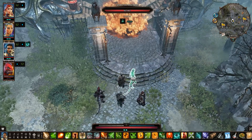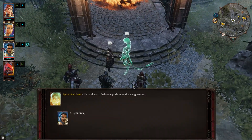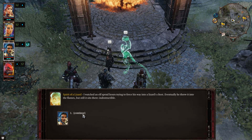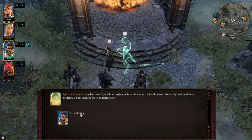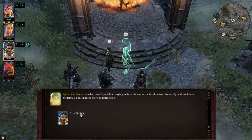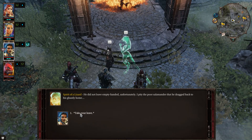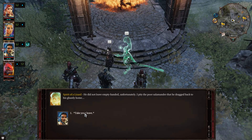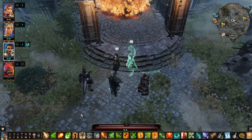Oh, there's one right here — let's have a chat with you. It's hard not to feel some pride in reptilian engineering. I watched an elf spend hours trying to force his way into a lizard's chest. Eventually he threw it into the flames, but still it sits there — impressive. He did not leave empty-handed unfortunately; I pity the poor salamander that he dragged back to his ghastly home.